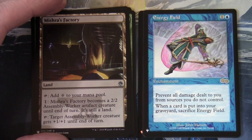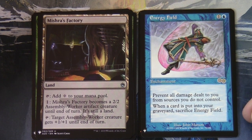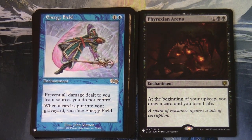You do wish they would just reprint this stuff — even from Mirage onwards with a set symbol to differentiate — it would just look fantastic. Then Phyrexian Arena, our rare from one of the Conspiracy sets — Conspiracy 2. One and two black enchantment: at the beginning of your upkeep, draw a card and lose one life.